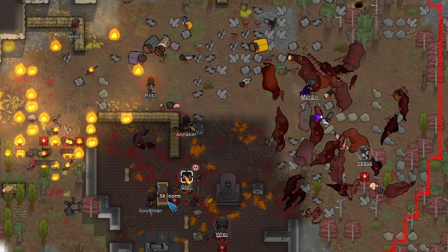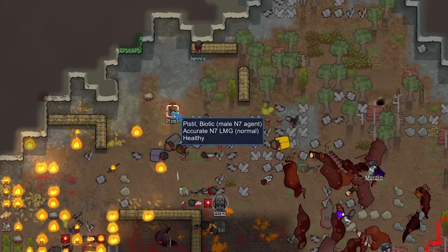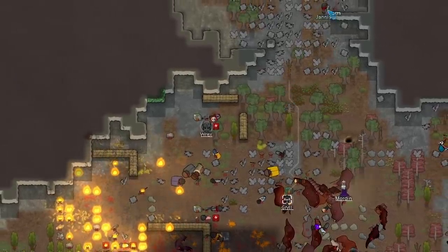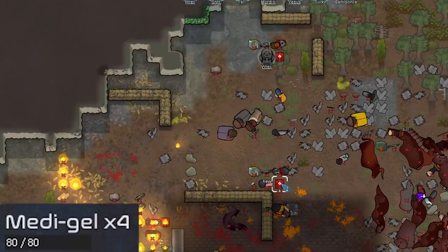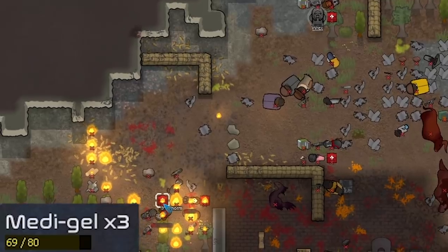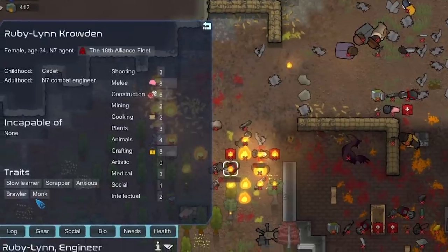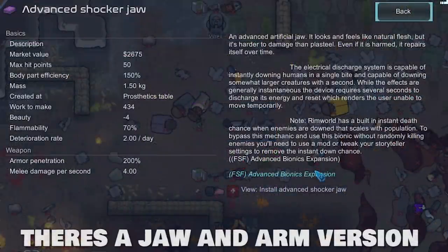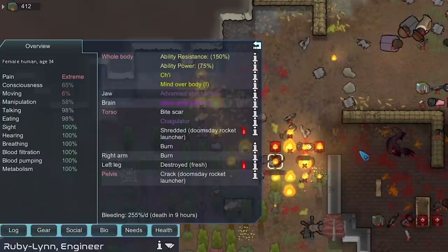These guys have a really high point value — they're really geared and have decent traits, which is why they only sent a few of them. Let's try to knock one of them out. Morden is just a freaking tank — he just doesn't care. On the bright side, these guys brought us a ton of medigel — each one of them had medigel on them. We actually knocked a couple of them out. This person is the one I was looking at — she has a couple of implants including a Shocker Jaw. With this FSF mod there's a Shocker Arm implant that can do an electrical discharge and apparently down people.